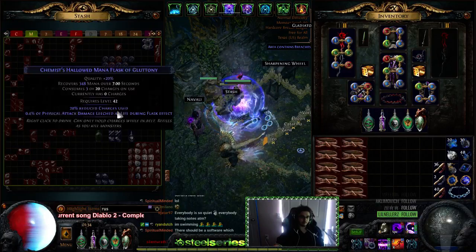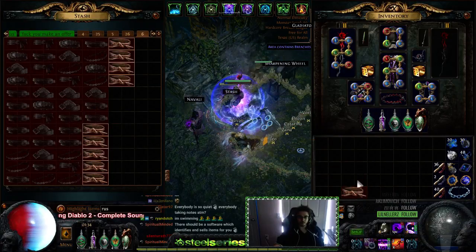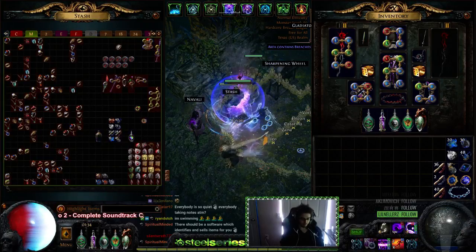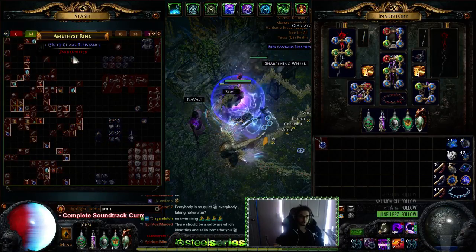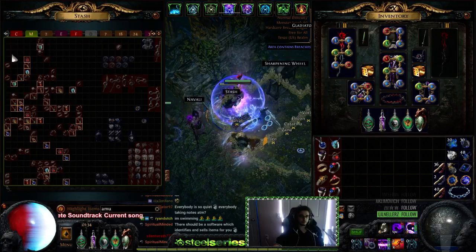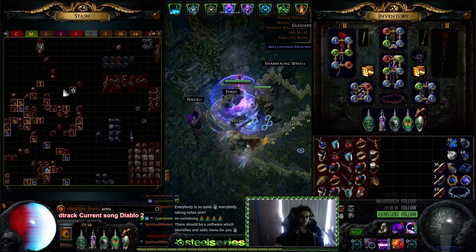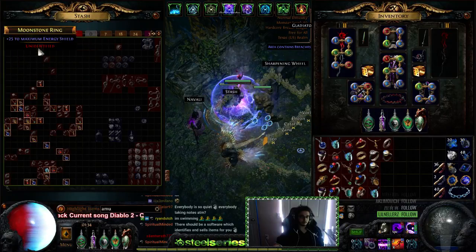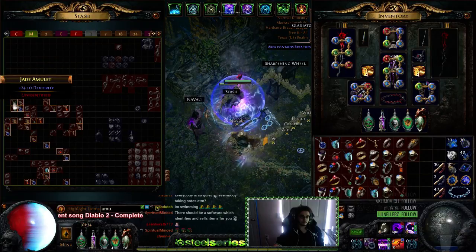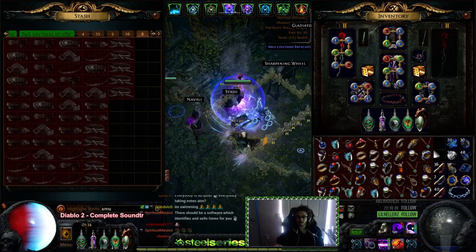Everything that I have left inside this tab is actually just accessories — rings and amulets. So pretty much everything in here can be pulled out, and these are going to go in the same tab as the belts, which then essentially gives me a free map tab back.